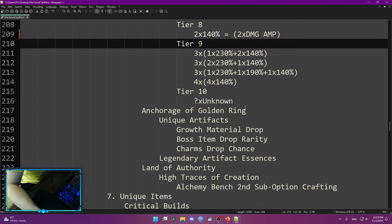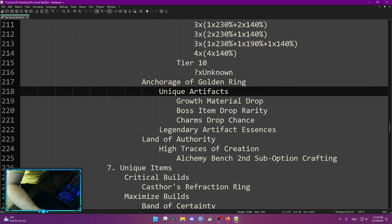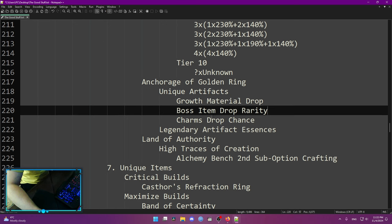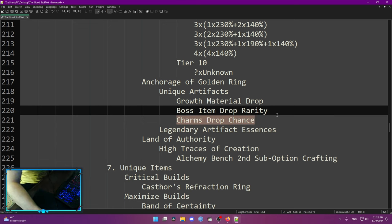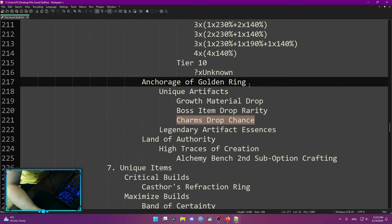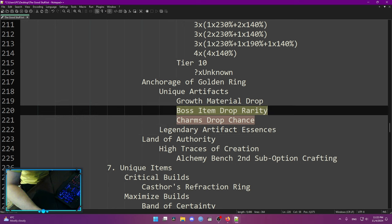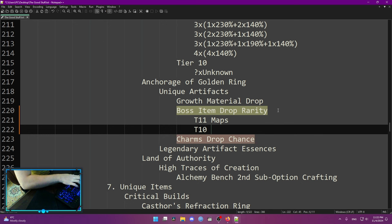Anchorage of the Golden Ring drops unique artifacts that you can add into your relics. There are three unique artifacts — the first is growth material drop, second is boss item drop priority, and I think the third is charm drop chance, though I might be wrong on that one. I only do 20 maps of Anchorage because when you do any of these boss maps you can get an achievement that gives you a title. The title I aim for is from Anchorage of the Golden Ring with boss item drop priority — I think this is the best one especially when running T11 maps. Run those on T11, not T10.